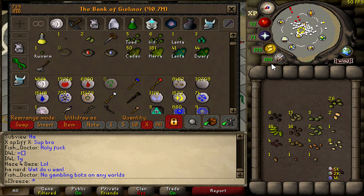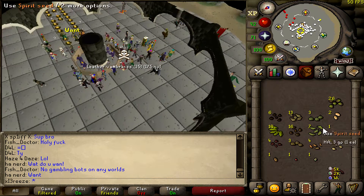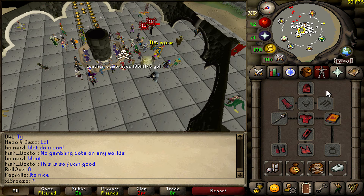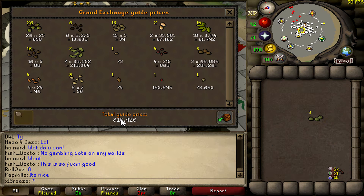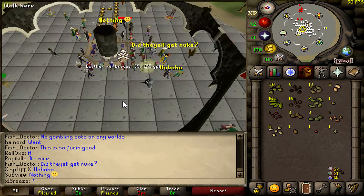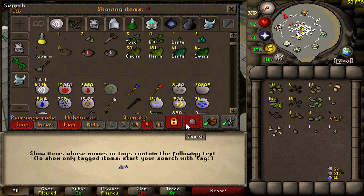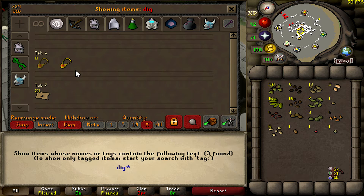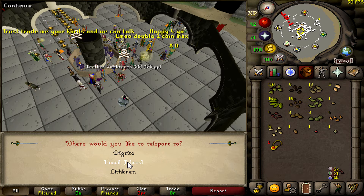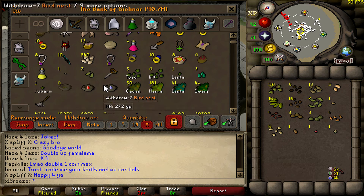I just opened all the bird nests I got from Miscellania — didn't really get that much. Got a few willow, maple, and a couple of yew seeds, but all in all not much good stuff — though 800k worth of seeds isn't bad, plus some spirit seeds we can't sell. I'm going to head over to the Farming Guild and put all my seeds in there.